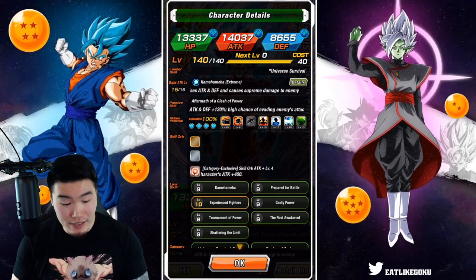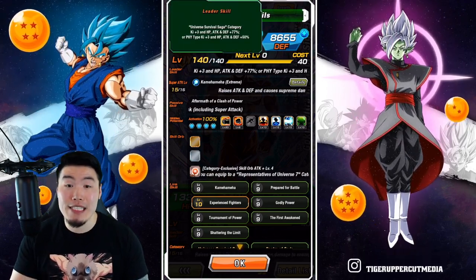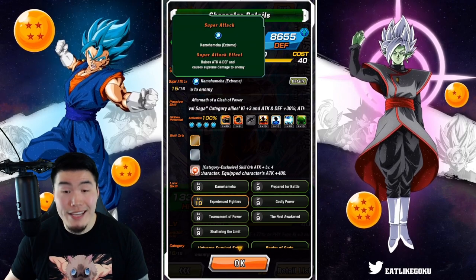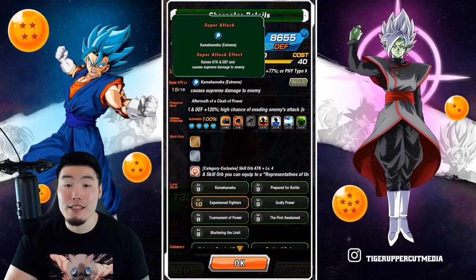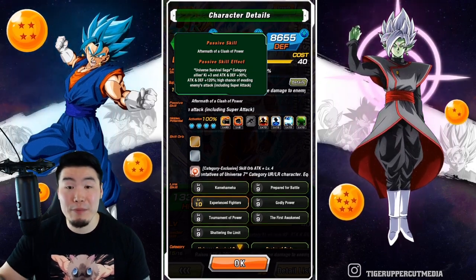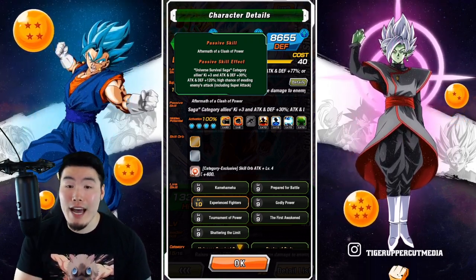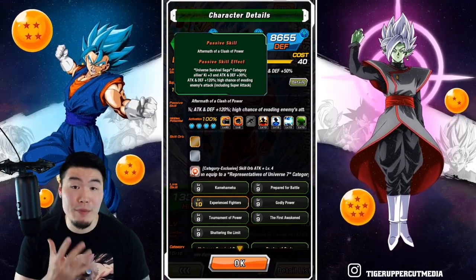Starting with his leader skill, it is Universe Survival Saga category key plus 3, HP attack and defense plus 77%, or Fizz types key plus 3, HP attack and defense plus 50%. His super attack raises attack and defense, which can be stacked infinitely just like the INT UI Goku, and causes supreme damage. And his passive is Universe Survival Saga allies key plus 3, attack and defense plus 30%, so some support there, and then attack and defense plus 120% for himself, and high chance of evading enemies' attacks including super attacks, which is a 50% chance to dodge.